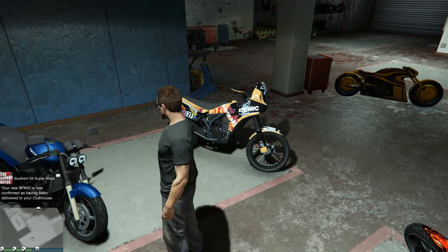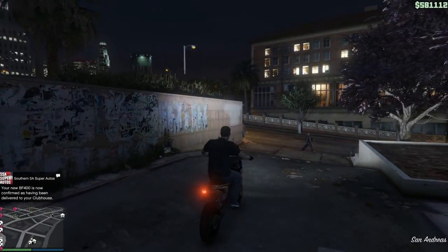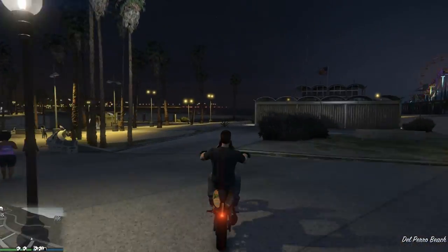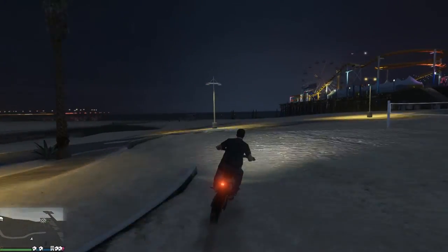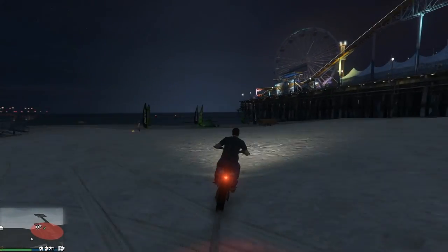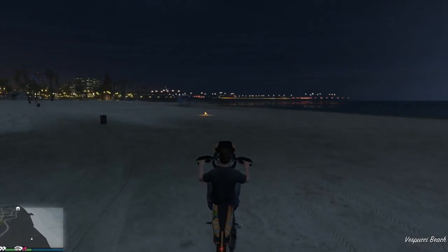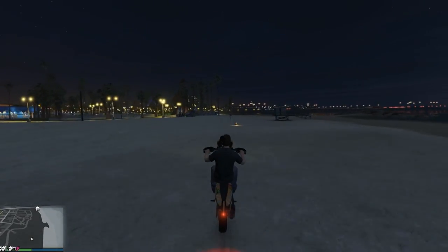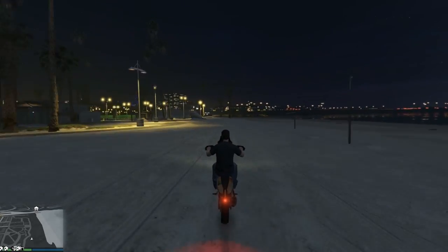Hey, look at that — like magic. Here we have it, we have the Atomic BF400. We got the... hop-a-wheeling! This is supposed to be the one as far as off-road racing is concerned. It's supposed to be faster than any of the cars. Probably not in stock mode — we're going to have to rev it up. We can do that.